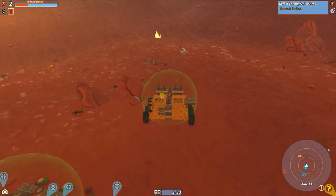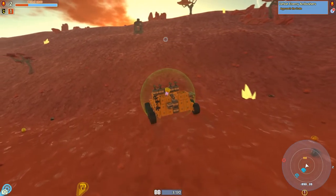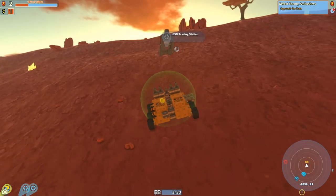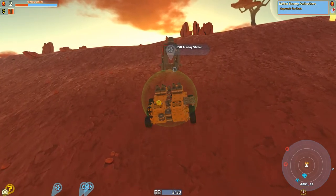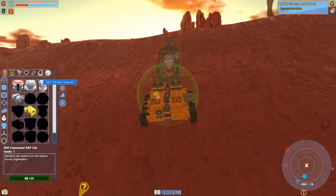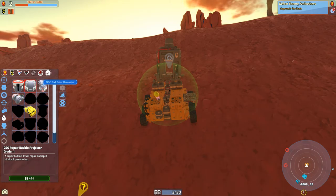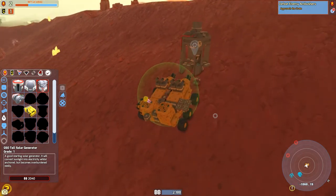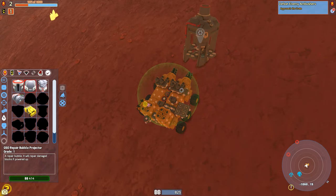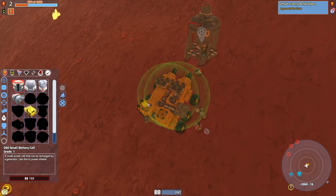Let's buy another solar panel, assuming we have the money for it. The solar panel costs 2,000 — jeez. The bubbles are 400 — okay, we can deal with that. Pop that on here, and then as many batteries as we can get — we'd like four ideally. We can actually get four — okay, cool.